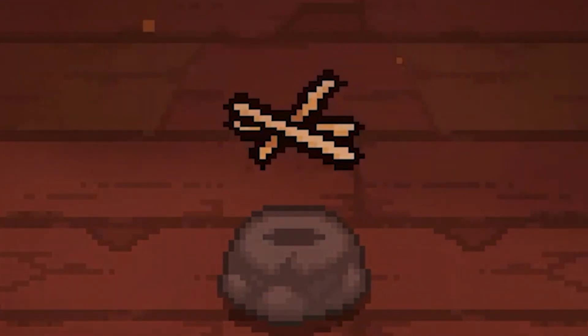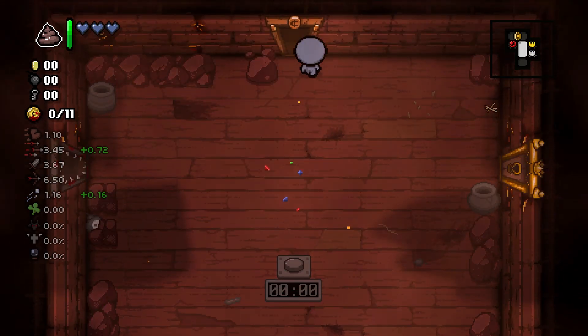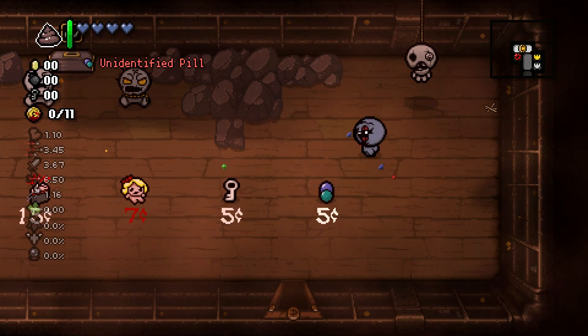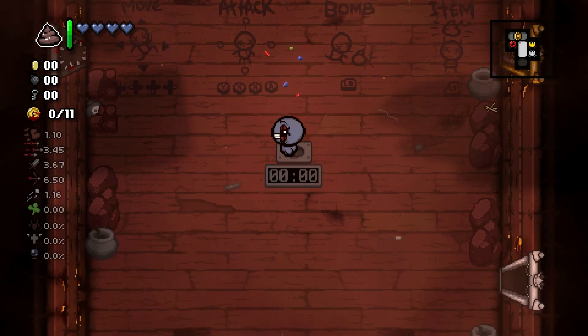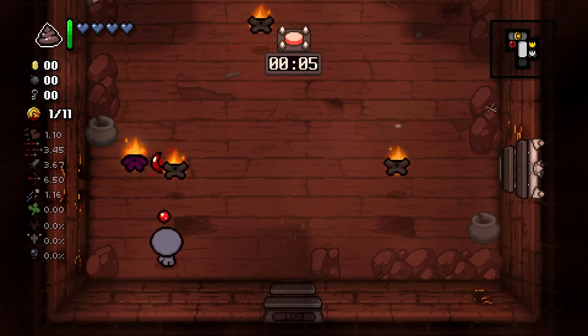In our silver item room, looks like we have Toothpicks, which is a great start to a run because we get 0.72 tiers up. Looks like we have a free soul heart here, and I will be getting Mr. Dolly once I get enough coins, because Mr. Dolly is also a pretty solid DPS up because we get more tiers.